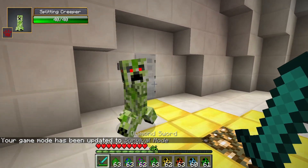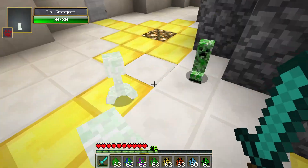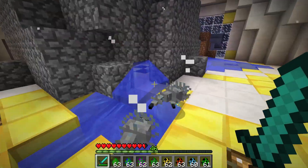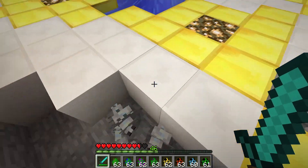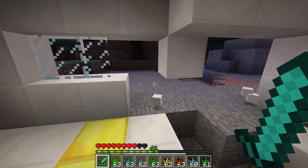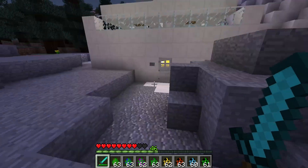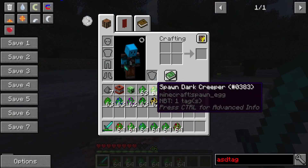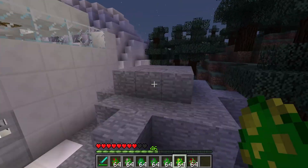The splitting creeper walks up to you, explodes, and then splits into a bunch of mini creepers with around 20 health each — not as deadly but can still do damage. Also, the trapped creeper has a chance to spawn silverfish cobblestone, so now there's just silverfish everywhere in the lab. By the way, I'm pretty sure all these creepers can charge as well.